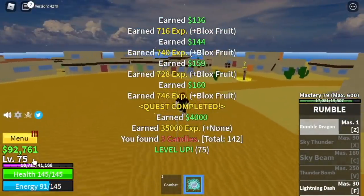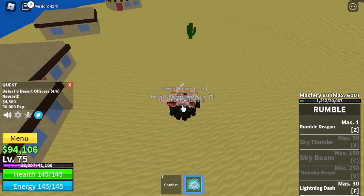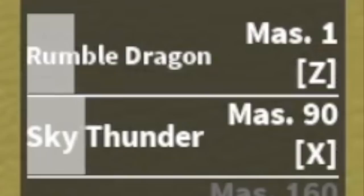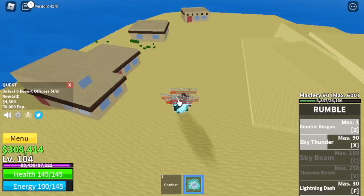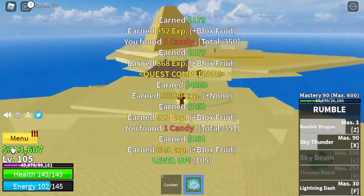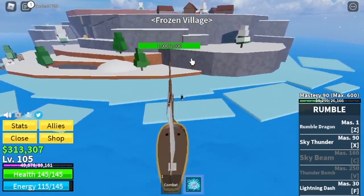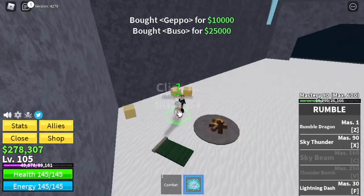By the way, at 75, next target: desert officers. In this part of the grinding phase, you will unlock a new skill — the Sky Thunder. Actually, we've also unlocked the E skill, the Lightning Dash, but I really don't like that skill. The goal here is to reach level 105. And after that, moving on to the Frozen Village. Buy all the abilities: the Geppo, the Buso, and the Sorrow.